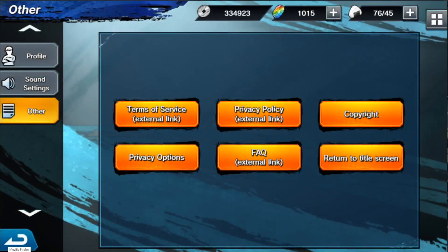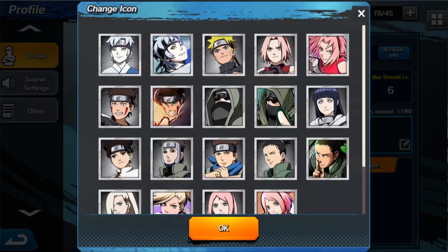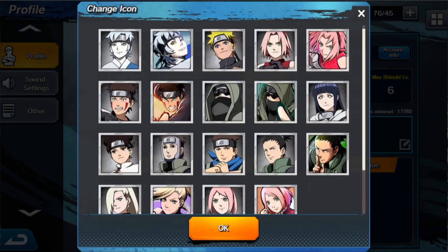We also have the menu here. You've got your profile — my name, my account ID, my level which is 6, and my blessing level. The max Shinobi level right now can only be 6 because it has to match your account level, which I hate. My team power right now is 21,401. You can put in a little introduction if you'd like. You have daily Shinobi coins, your alliance, and tournament league, which I haven't done yet.